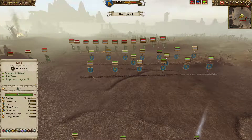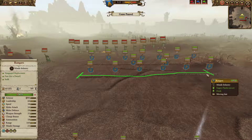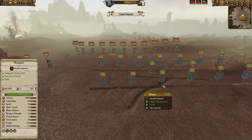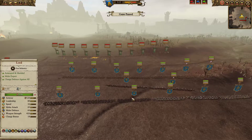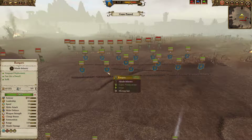Behind that I have six units of normal Rangers. Rangers have vanguard deploy and stalk, they're pretty quick for dwarves — speed 34 is not bad, almost comparable to elf infantry. They still have shields, so they trade pretty effectively against enemy archers. They're not as good as Quarrelers because they don't have as much armor, but those bronze shields are definitely very solid.